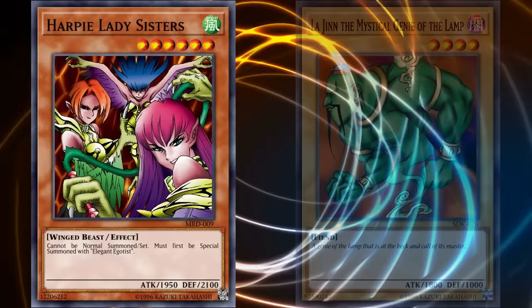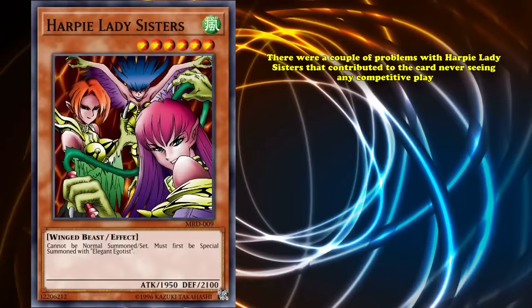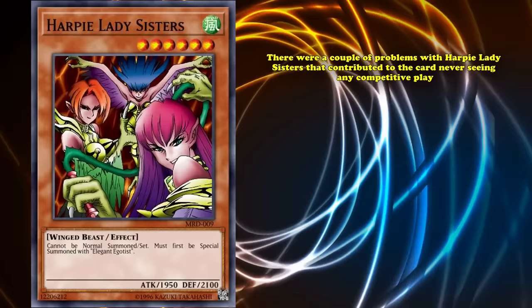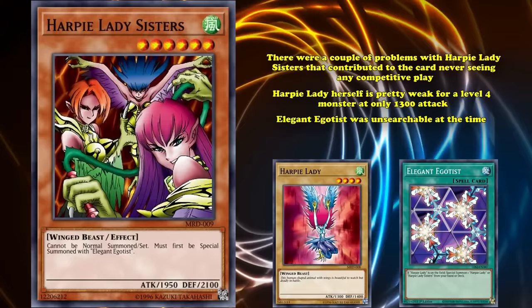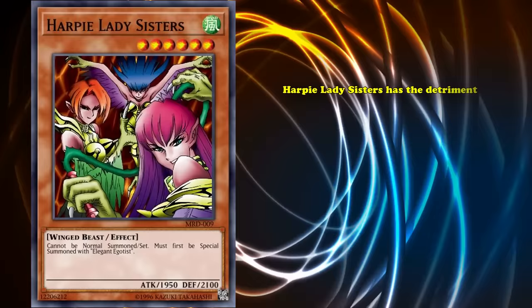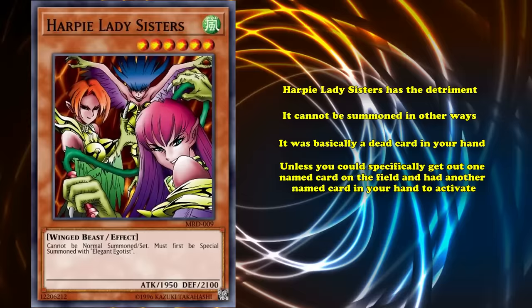However, there were a couple of problems with Harpy Lady Sisters that contributed to the card never seeing any competitive play, despite the fact that it could be cheated out of the deck. One of those was that Harpy Lady herself is pretty weak for a level 4 monster at only 1300 attack, and Elegant Egotist was unsearchable at the time. So the combo to pull off Harpy Lady into Harpy Lady Sisters was just not a consistent one. And since Harpy Lady Sisters can't be summoned in other ways, it was basically a dead card in your hand unless you could specifically get out one named card on the field and had another named card in your hand to activate.